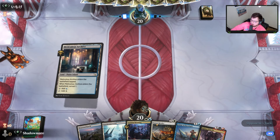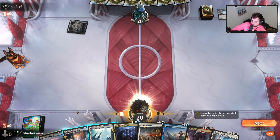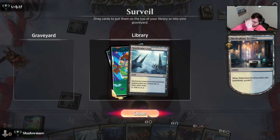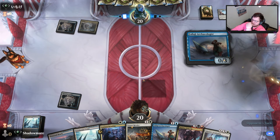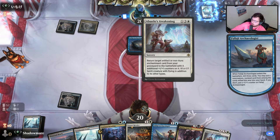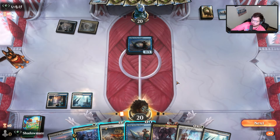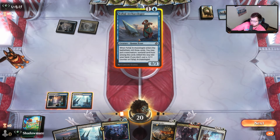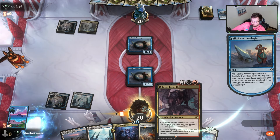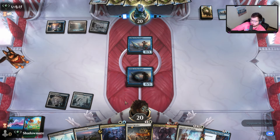I'm not even an infinite damage deck, I'm just a big 9/9 deck — don't worry about it. They just didn't find the other piece. I get it, opponent, I really do. I have a way to discard, a look, and then untapped mana for turns two and three — seems pretty decent. Just like that, we take it against Boros Convoke.